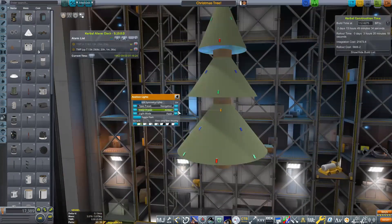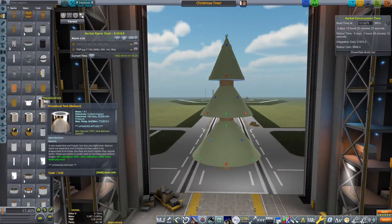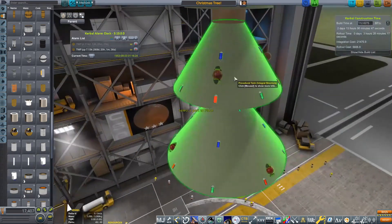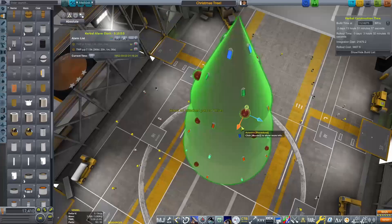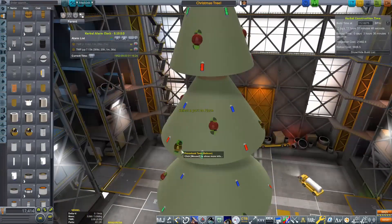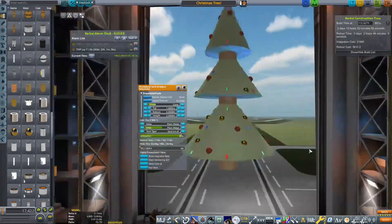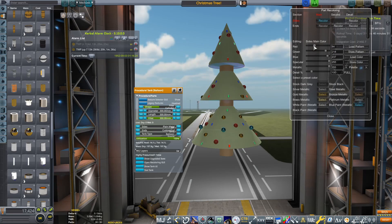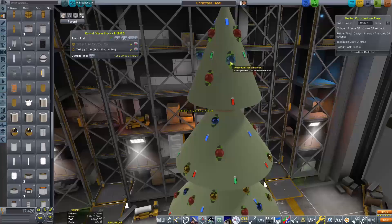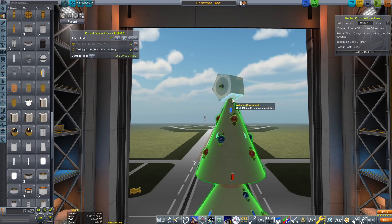You can see we do have a lot of aviation lights on here and I have set them to flash at different intervals, so it really kind of looks like a Christmas tree with loads of Christmas lights on it. I have got some procedural tanks, shaped them into a ball, and I'm going to color them in shiny red, shiny gold, and shiny blue for the all-important baubles. I did try and think of doing tinsel and beads as well, but unfortunately I'm not entirely sure how I would go about doing tinsel on a tree in Kerbal Space Program.